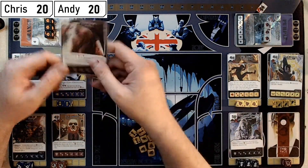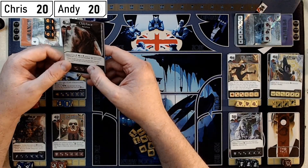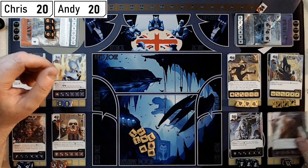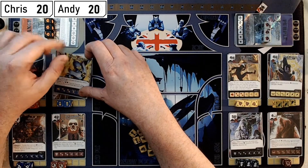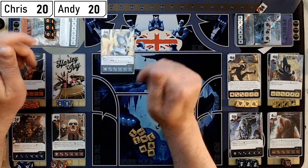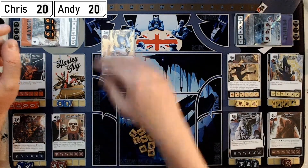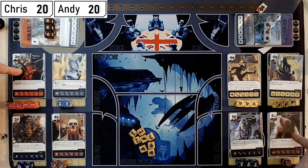I've got Clayface, who's there for his global — I'm going to use him for a bit of ramp. I've also snuck in a Marvel villain, a little off-theme, just to help with ramp: the Kree Captain, so I can use his global to help me afford the four and five costs a little easier, especially with Black Manta and Clayface.